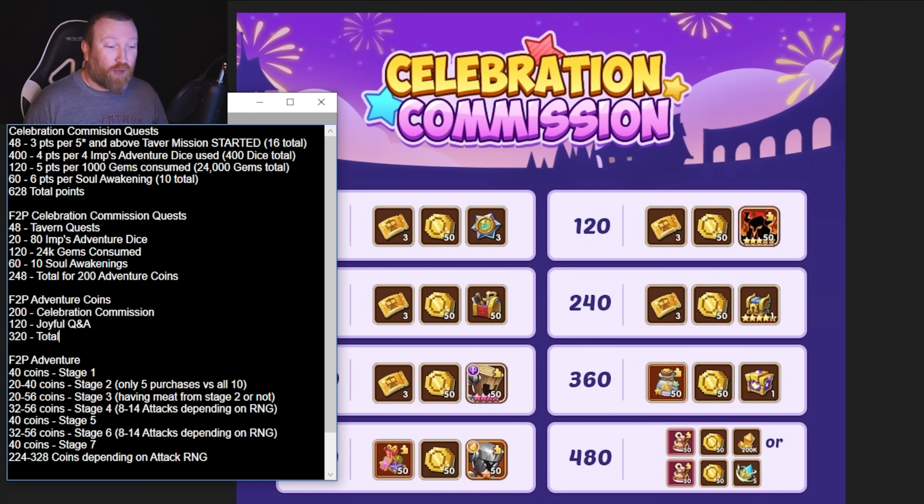Let's go over the quest systems. At the very top you'll notice the entire quest we're talking about. First is the Tavern Quest — starting 5-star or above Tavern summons. You'll get 3 points for each one, meaning 16 total will generate you 48 points. These are points to then get coins — not directly coins, so keep that distinction in mind.